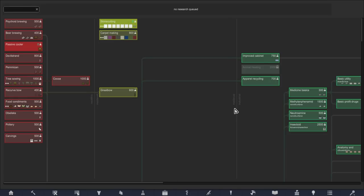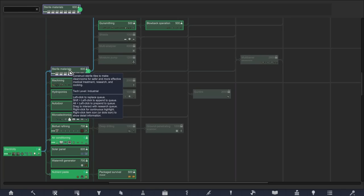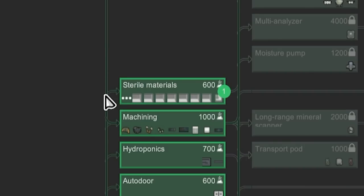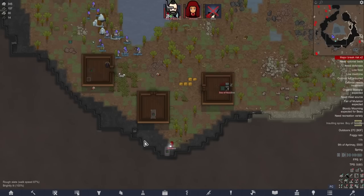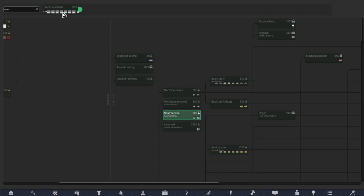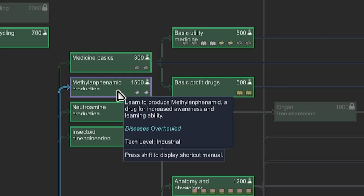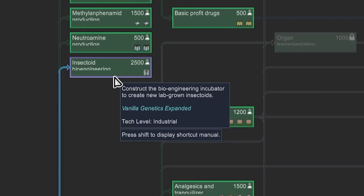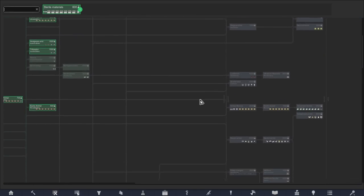We're going to have to be so careful with our supplies. We do not have semi-random research because I thought this was going to be difficult - little did I know I would lose a character within the first five minutes. Maybe going for sterile materials immediately, going for hospital beds, going for medicine. There's got to be like neuteramia and research, right? Look at the amount of drugs - holy crap. Look at how much of this tree is all about bionics and biology. There's so much.